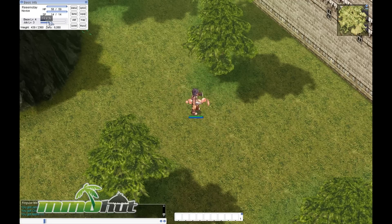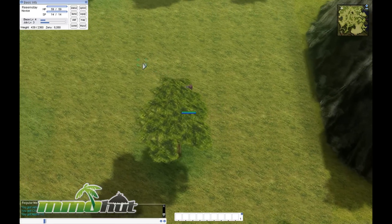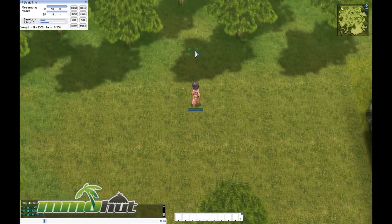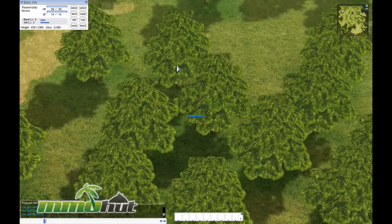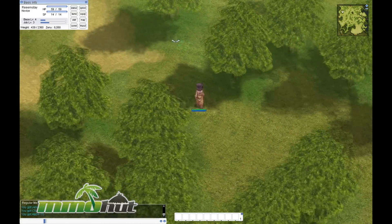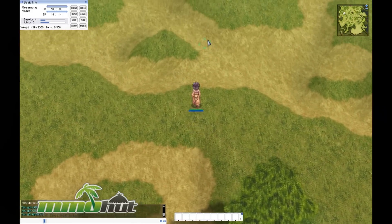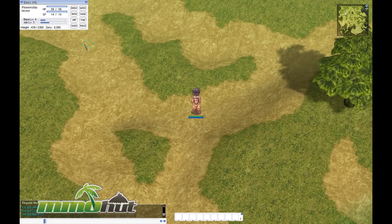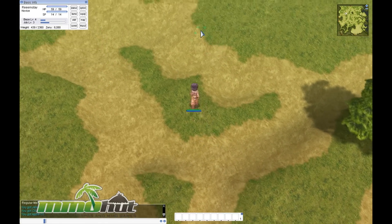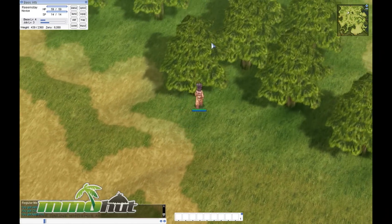Base level — when it fills up you gain new stats, more HP and more SP. When job level fills up you gain a skill point. Once you reach 40 job points you can get your second job advancement, and each of the first job classes branch off into two other classes. Once you reach level 100 you can transcend your class and start all the way back to level 1, and by doing so you get huge advantages — access to special second tier classes and a lot more.